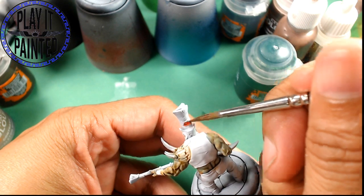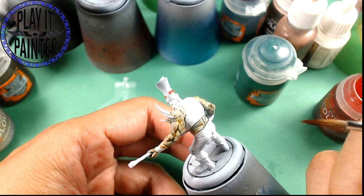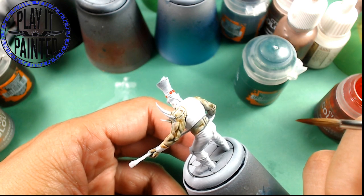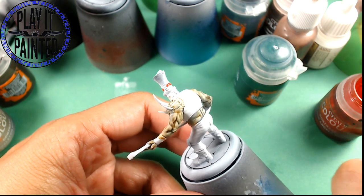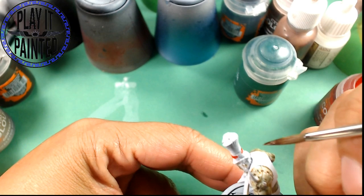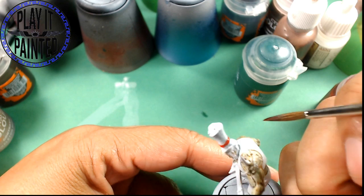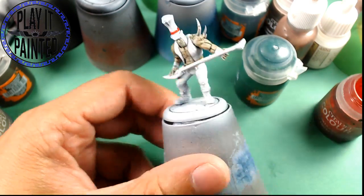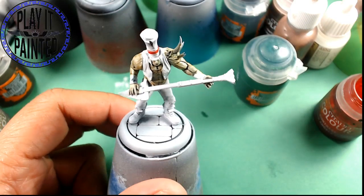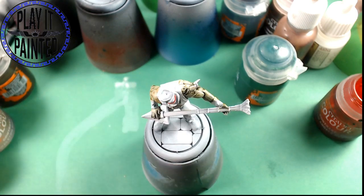Barely had one cocktail and I'm already ignoring the fact that my black paint is right in front of me. So what is the best way to paint really flat bases like that? Skip the contrast?